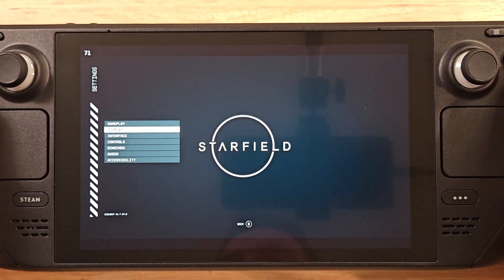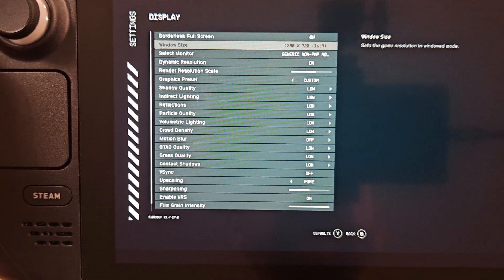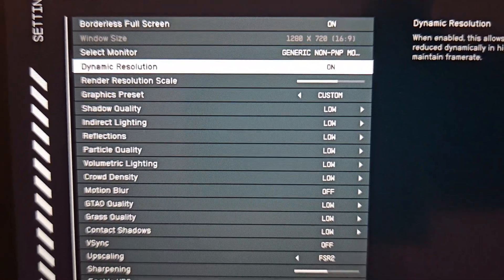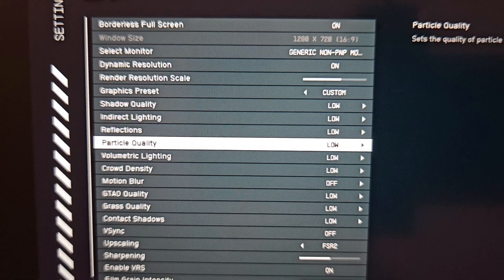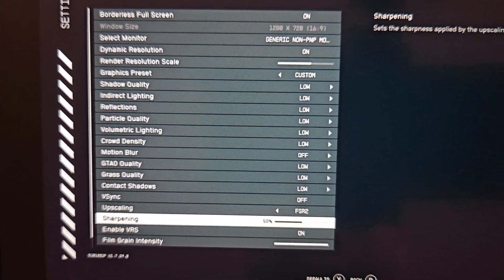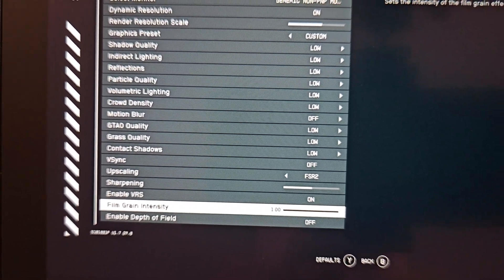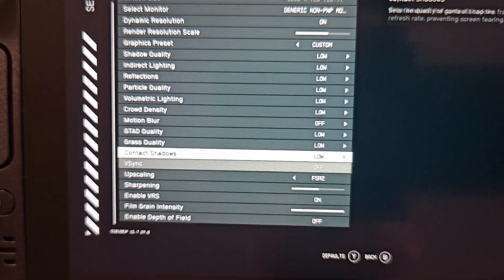Let me show you the settings I have. Borderless full screen, dynamic resolution at 80% render resolution. All other settings are on low, and I turn off motion blur. FSR2 is on, sharpening at 50%, VRS on. Film grain I sometimes turn off but I haven't noticed any weird graphics with it in this game, so I've kept it on. Depth of field is off.